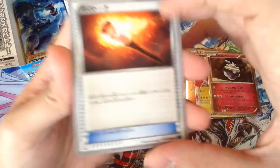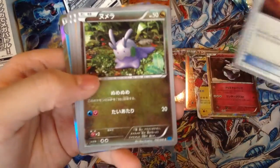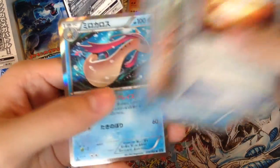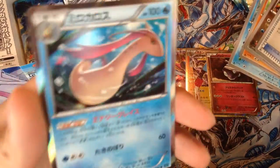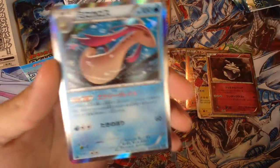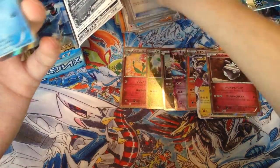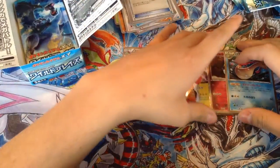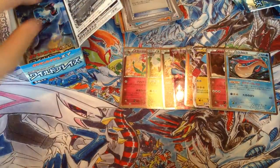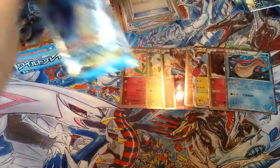Thirteenth pack — we got a Flame Torch trainer, Geodude, Luvdisc, and a holo Milotic — very nice. Milotic is awesome; it's like the Gen 3 Gyarados. The exact same stats, except Milotic is Special and Gyarados is Physical.